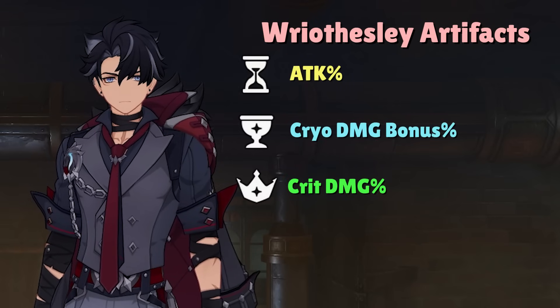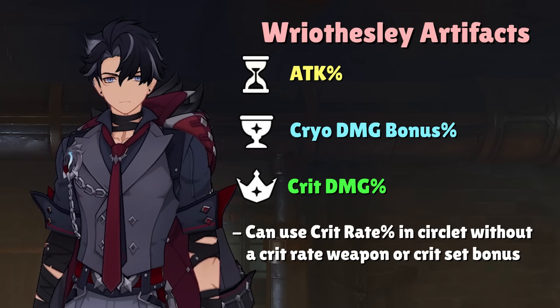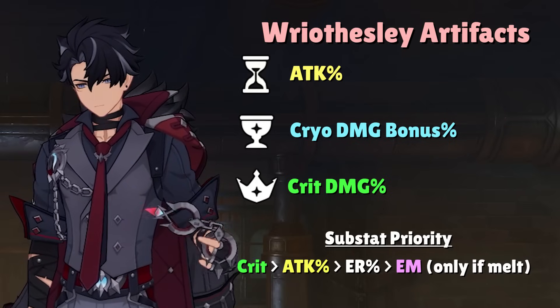Artifact stats are the standard Attack Percent on the Sands, Cryo Damage Bonus on the Goblet, and Crit Damage on the Circlet. Technically, Crit Rate on the Circlet is viable without a weapon or artifact set bonus that provides Crit Rate, but your final goal is to always have the 4-set Marechaussee Hunter or the 4-set Blizzard Strayer with a Crit Damage Circlet for stat optimization. Substats focus Crit Damage, Crit Rate, Attack Percent, Energy Recharge, and Elemental Mastery in that order.